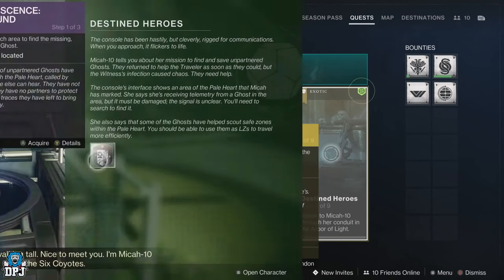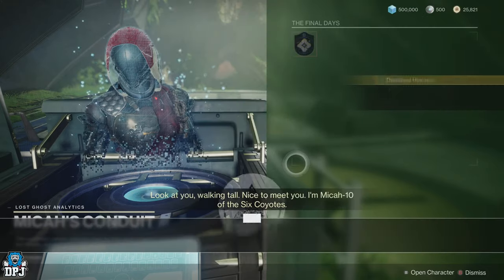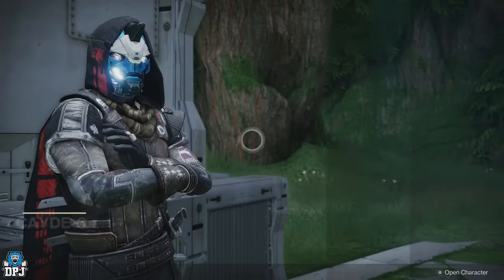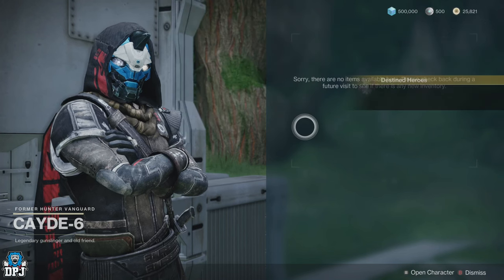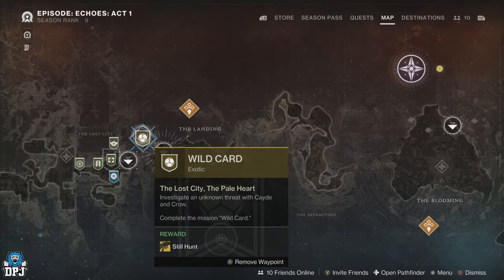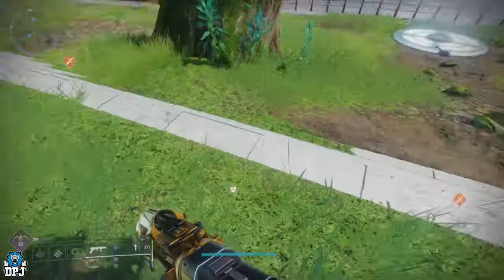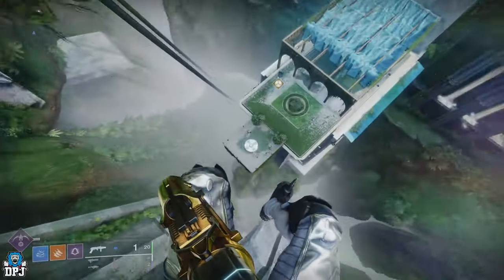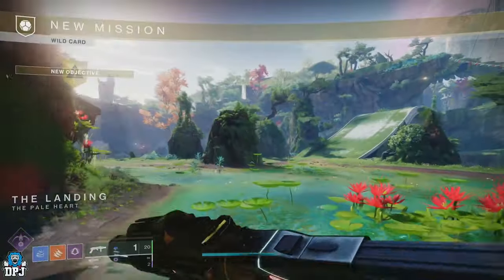The next step is simple — speak to Mikaten, who will also give you another quest, but set that aside as it's not needed for this exotic sniper. From here, head back to Cayde-6 at the Lost City, where he gives you the exotic quest for this sniper called Wild Card. From the director, set a waypoint to the Pale Heart and you'll see it starts right below the Lost City. Jump down and start it.